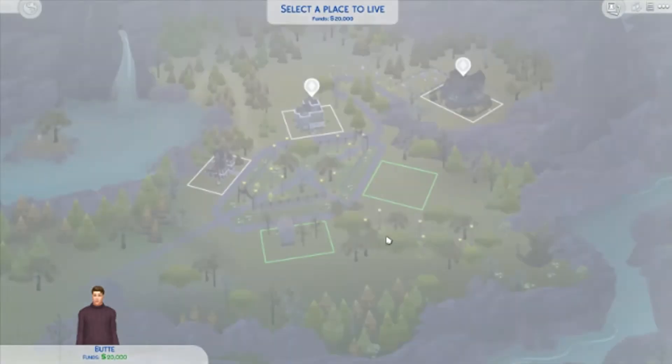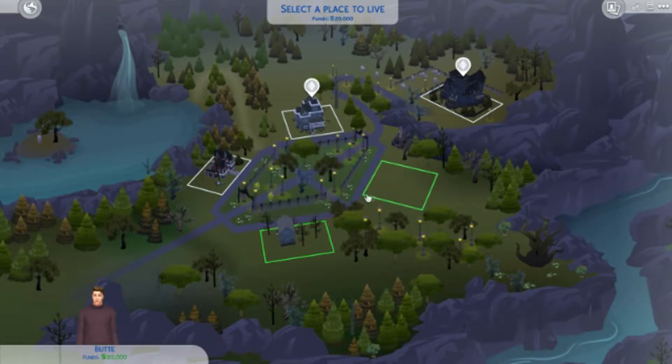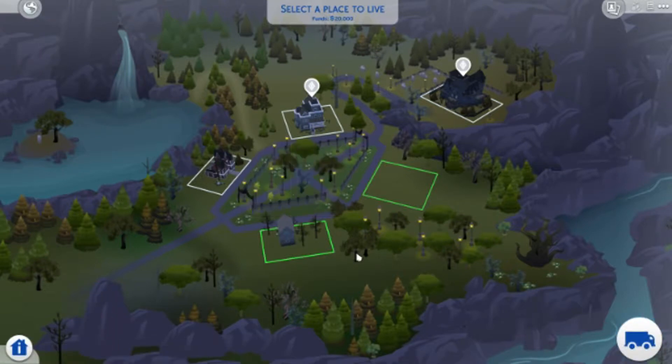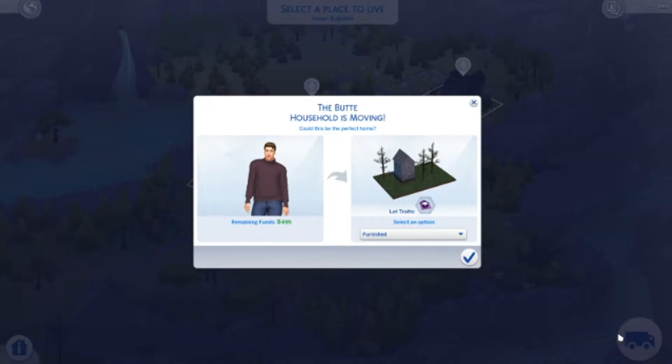You have two options: a house or an empty lot where you can build a house. I'm not building anything with this mouse. Widow's Shield — this is where we're going to end up. Hit the move-in button. There you go — the Butt household is moving in! Oh, you're going to have only six hundred dollars. Well, it's an expensive house. But it's furnished! Yeah, in Willow Creek you'd have like twelve thousand. This is a big jump.